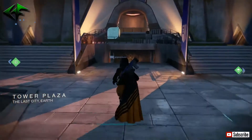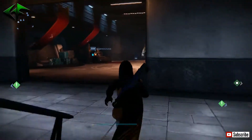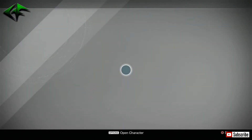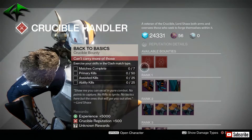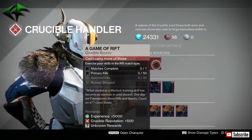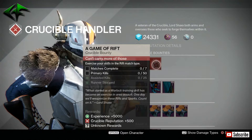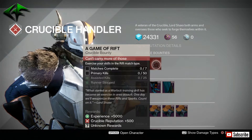Now we're into the Tower. We're going to check out what Lord Shaxx has for us as far as bounties this week, along with the Crucible Quartermaster bounties. Starting with Lord Shaxx, we have Back to the Basics: complete seven Clash matches, get 50 primary kills, 25 assist kills, and 25 ability kills. And a game of Rift: complete seven matches of Rift, 50 primary kills, another 25 assists, and stop the enemy runner.